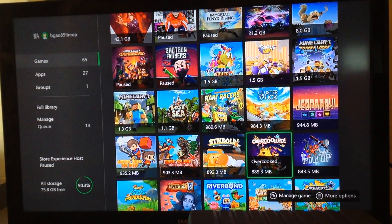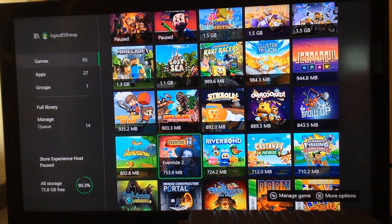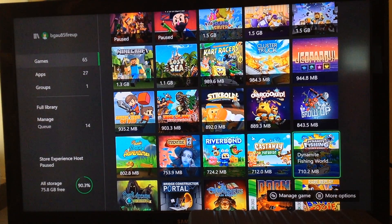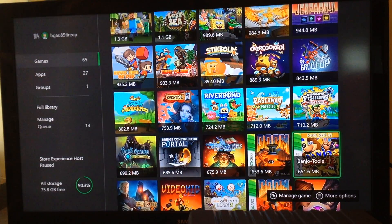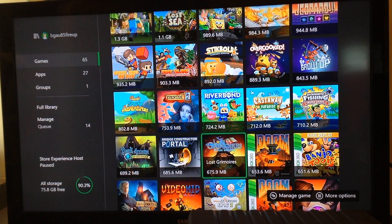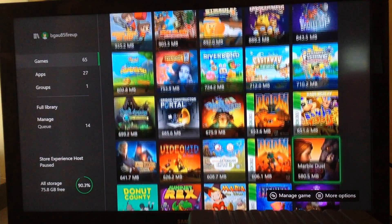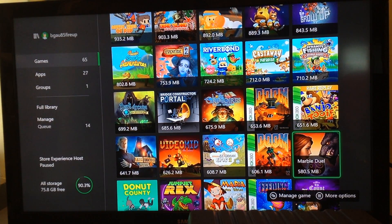Some Gears of War, a lot of Wolf in Stream, Mass Effect, Overcooked, Grow Up. Classic Snake — I already did a video of that. Riverbond. Castaway Paradise. Dynamite Fishing. This is Dark. Ikana. Bridge Constructor. Portable Portal. Lost Grimoire. Doom 2 — I do have the Doom internal. Banjo 2.